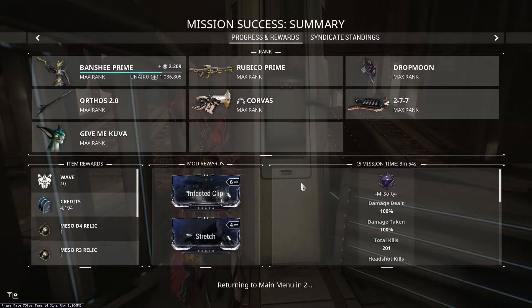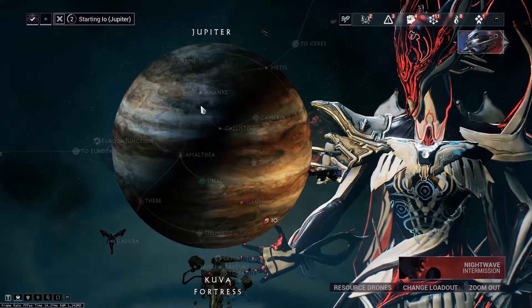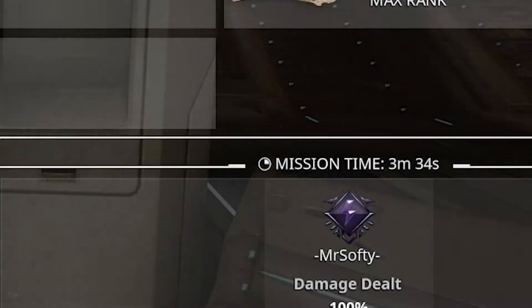Every five waves you are guaranteed a Meso relic, with a 14.29% chance each, up until 10 waves. You may want to restart the mission every 10 waves, and each run takes around four to five minutes.